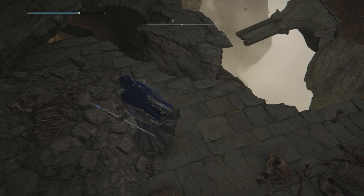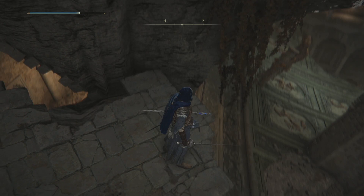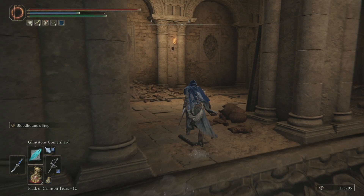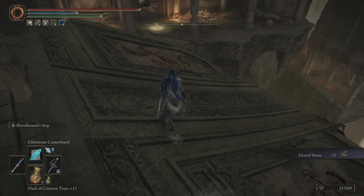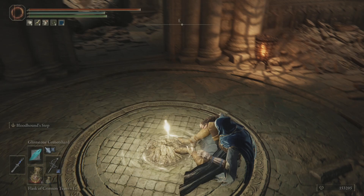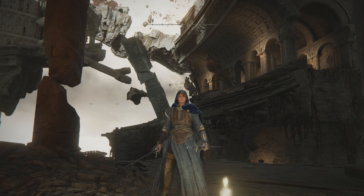Then you basically have a series of drop offs you can take to get back down to the lower level. There was a piece of loot there — we're going to pick it up just so I can show you guys what it is. Gravel stone — more useless stuff. This is why I forget half the loot. We're fine though — we can just come over here, sit down at the grace, and that is probably the perfect place for us to end the episode. Next episode we're going to take on a boss — it's going to be the Godskin Duo. Two Godskins where they've got a joint health bar. See you guys soon for that.